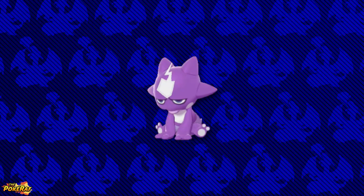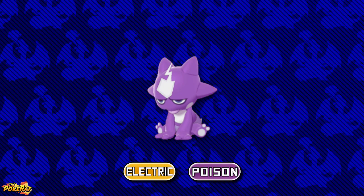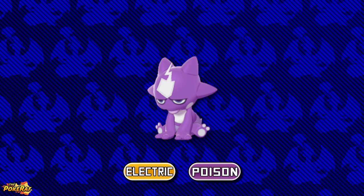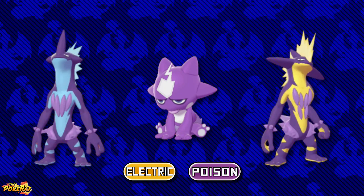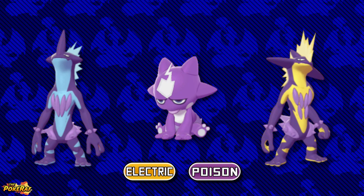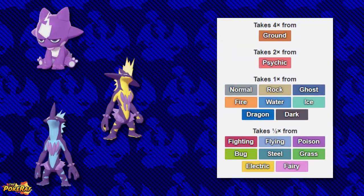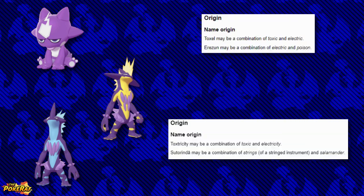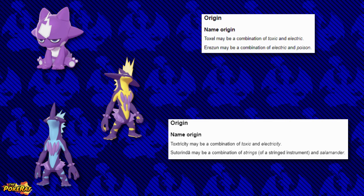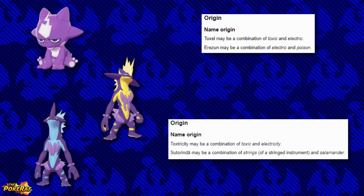Another new Generation 8 Pokémon introduced with a new unique type combination was Toxel. This Pokémon was revealed as the first Pokémon to have a dual typing of Electric and Poison, and this can also be said for its evolution Toxtricity, which has its Amped form and Low Key form depending on which nature you evolve it at level 30. This evolutionary line is 4x weak to Ground and 2x weak to Psychic types. Toxel may be a combination of Toxic and Electric, whilst both Toxtricity forms appear to take inspiration from bass guitar players.